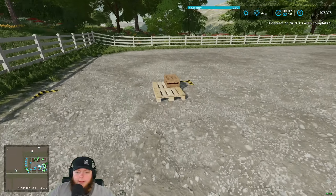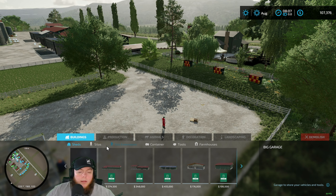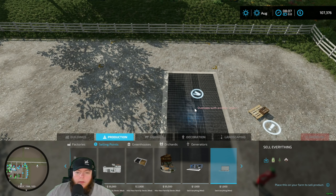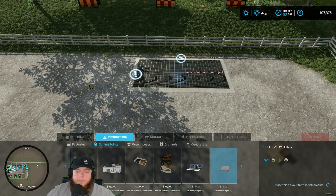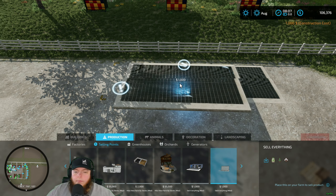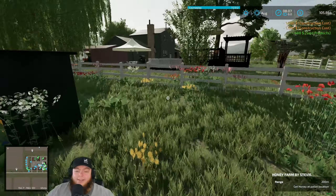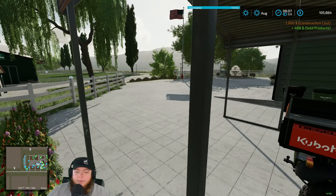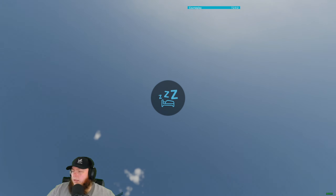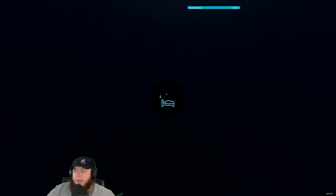This just reminded me — we have a honey spawn point here, and everybody knows what we did on the last map. Here we go, sell everything. We put those right there so that as the honey spawns, honey disappears — it's passive free money, the only passive income we don't have to touch. Amazing how that works.